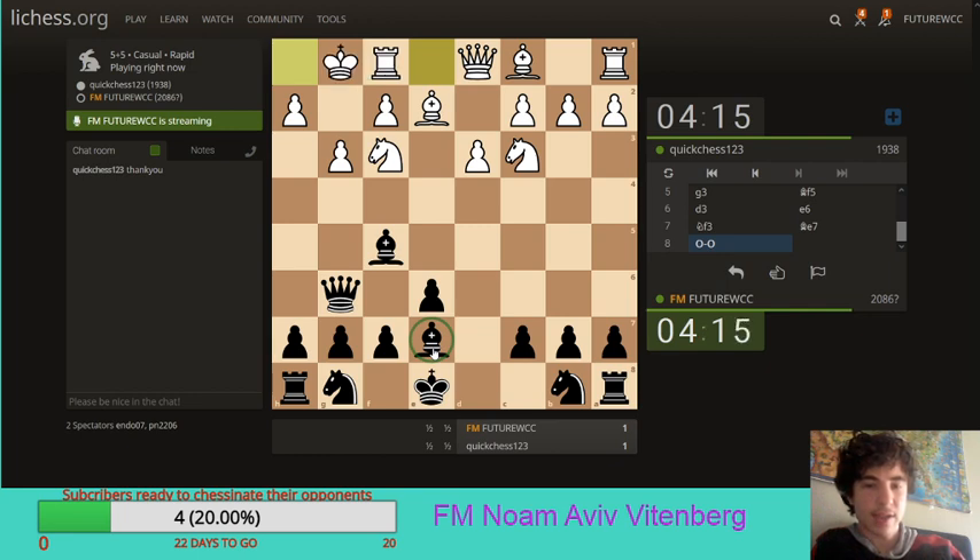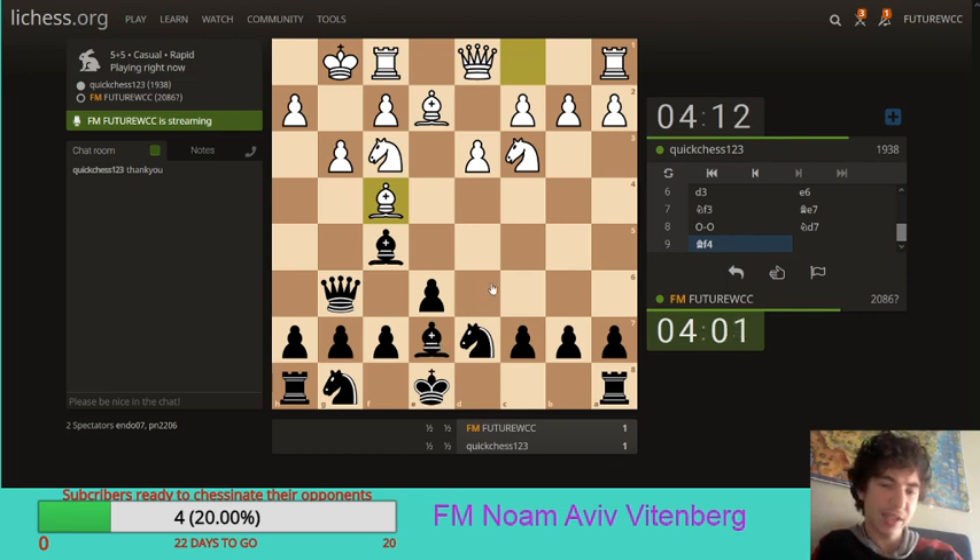Do I go knight d7 or knight c6 in this position? Let's try knight d7, actually. Preventing a possible knight e5 move. And I guess I'll castle queenside. Then I will push h5, h4, go bishop h3, and try and checkmate my opponent. Though if I castle right away, I'm afraid that knight b5 becomes very annoying, so I'm gonna have to address this with bishop d6. But nah, that looks bad. Let's go c6 in this case.